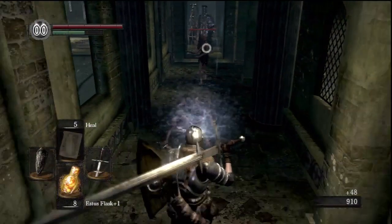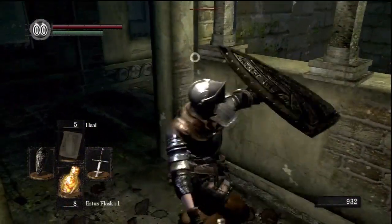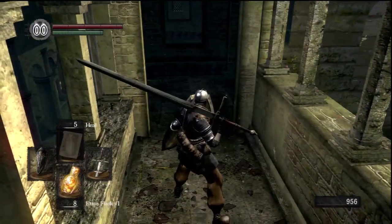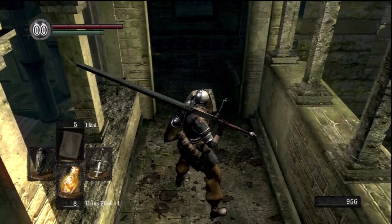The little blue stink lines on these guys means that the channeler just did his dance move and buffed up all of his allies in the immediate area, so they're all a little bit stronger. I'm not sure exactly what buff it is — whether it's more armor, health, or damage — but that's what it means.